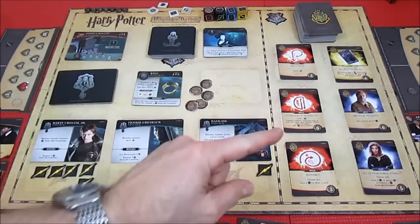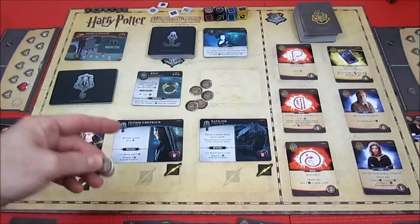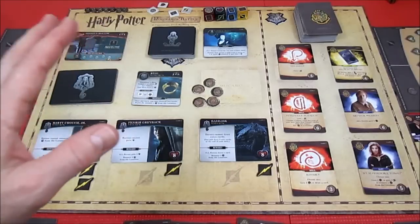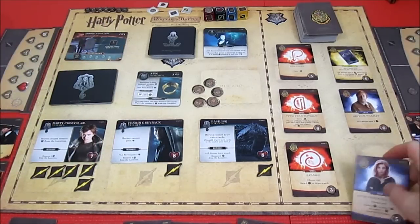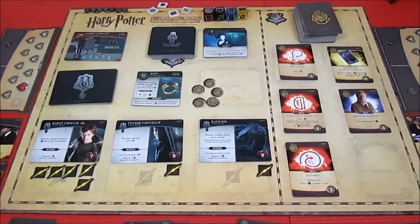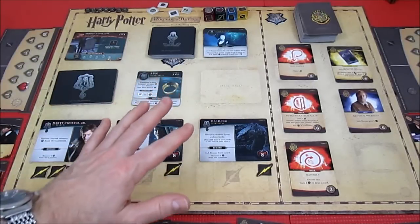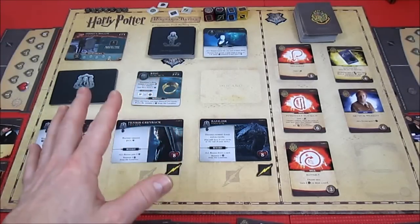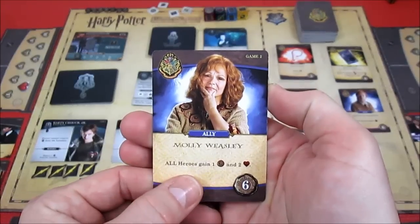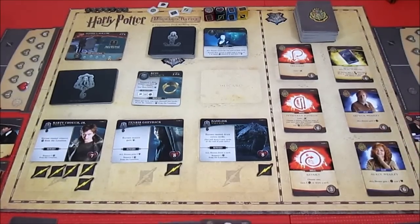He assigns one to Barty, one to the other villain, and one to the Basilisk - he didn't assign two or more to any single villain so he won't lose two health. He won't defeat a villain so no extra influence from Tonks, but he has five influence total and purchases Tonks for five. Replacing the hogwarts card with Molly Weasley - all heroes gain an influence and two health.